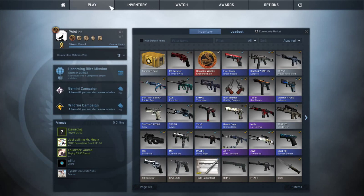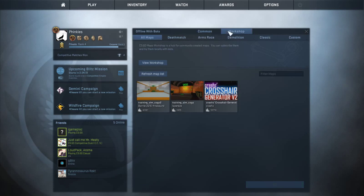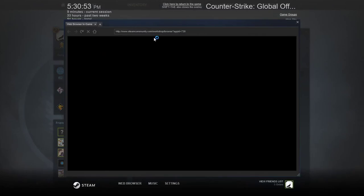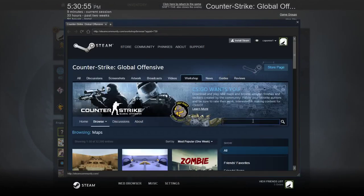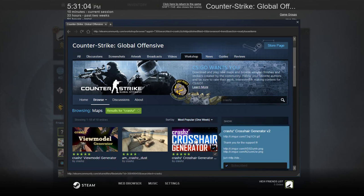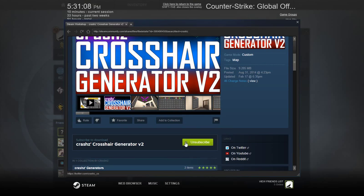First things first, you're going to go to Play and click Offline with Bots. You're going to go up to Workshop, and since I've already got it downloaded, you guys will have to go to View Workshop and type up Crashz — or Crashes with a Z. Click enter, go down to this one, click on it, and go down and click Subscribe. It should download it.